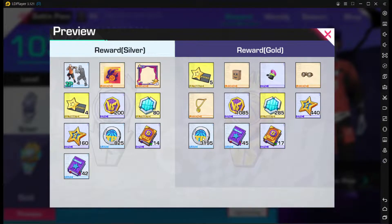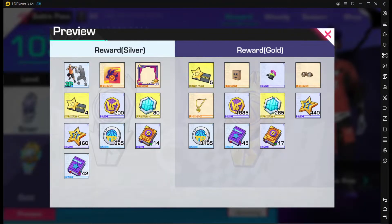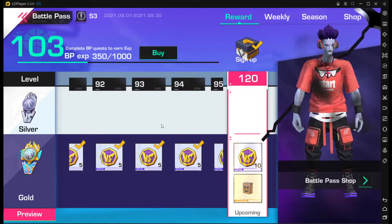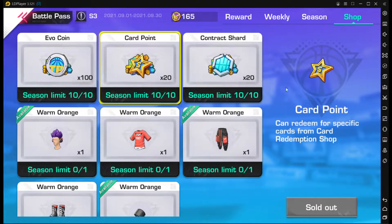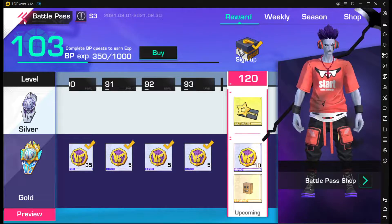Aside from that, you get the much-needed evo coins if you're somebody who is upgrading your player, upgrading skills, or buying pro cards. You can use the battle pass coins or card points from the shop to do this, so make sure you're keeping that in mind when you're starting the season.